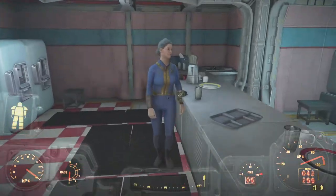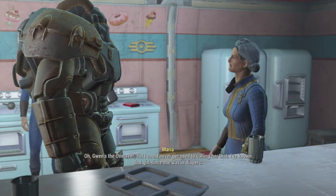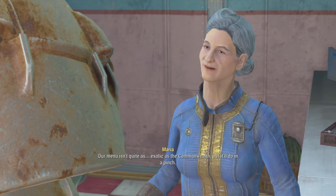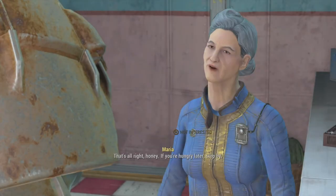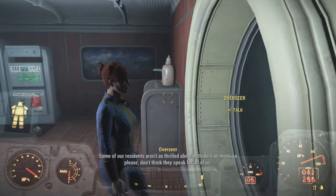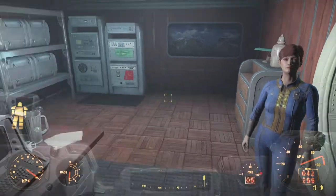Mark Somerset explains that before the overseer opened the vault to traders, they were just slapping on one band-aid after the next. Now they're scrambling to keep old 81 together. Maria says she's known Gwen since she was in diapers. The overseer then greets me again in passing, acknowledging that some residents aren't as thrilled about outsiders as most.